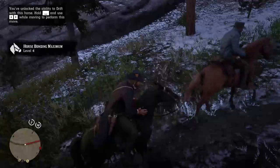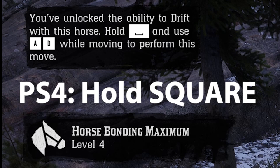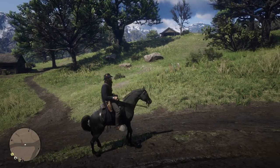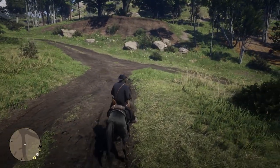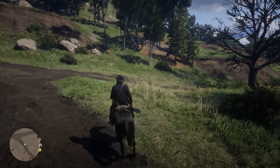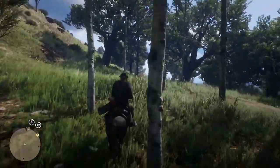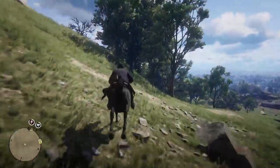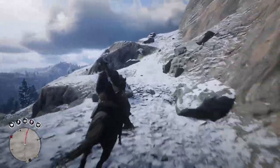For the level 4 abilities you will unlock two of them. One is called Piaffe, triggered by holding Square on PS4, X on Xbox, or Spacebar on PC while the horse isn't moving — this makes your horse do a walking animation without moving in any direction. The next ability is Drift, done by holding the same key and moving in any direction, allowing you to do a sidewalk movement. If you do this while running, the horse will drift. This is useful to evade obstacles while running or to go around something without turning the horse to face that direction. At level 4 your horse will also use the drift automatically to evade obstacles.